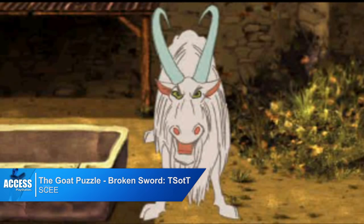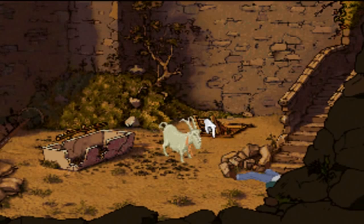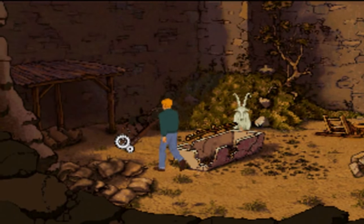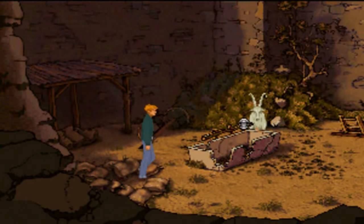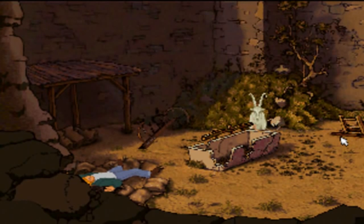Number two: the notorious goat puzzle from Broken Sword, a conundrum we featured before in 'Six Times Video Games Told Us To Deal With It.' And essentially, that is what creator Charles Cecil is saying to the player here. With a solution so obscure and out of keeping with the rest of the game, it's practically impossible to work out unless you know the solution beforehand. The reason the goat puzzle is so difficult is that the first part of the solution is an action your brain has already learned is a condition of failure: